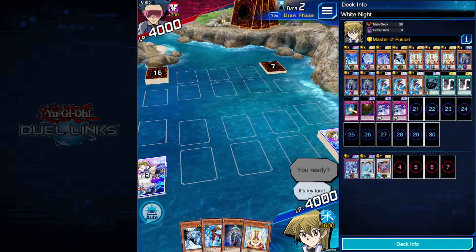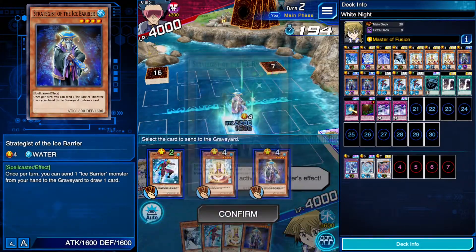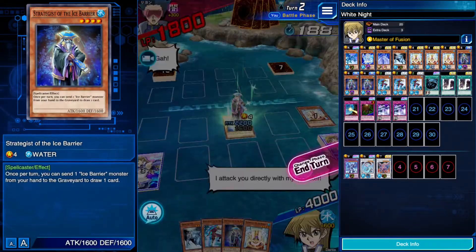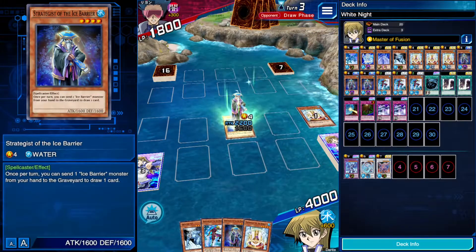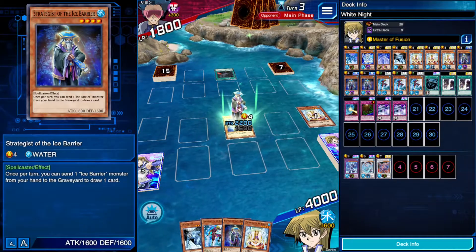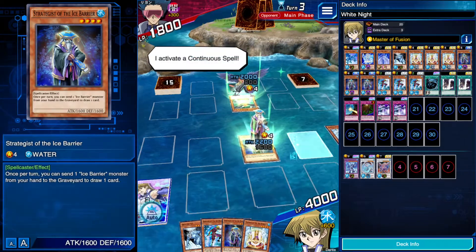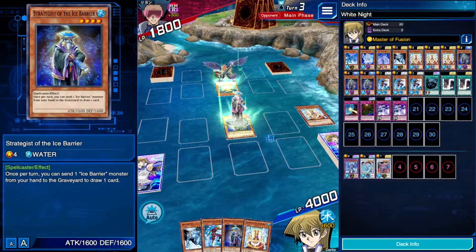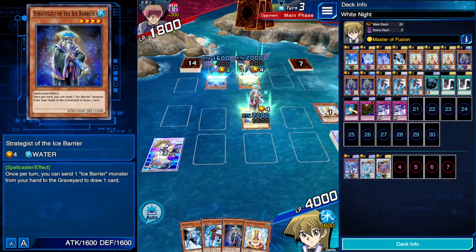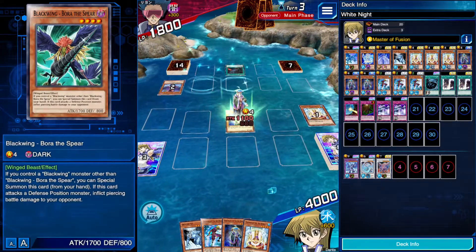Okay, so Antinomy. He ended his turn. We'll summon a Strategist, activate his effect, discarding Pilgrim. Then we'll just attack directly since apparently we're only getting monsters. Black Whirlwind — okay, so he's playing Black Wings. Interesting, I haven't seen that in a while. I activate my monster's effect. I synchro summon a monster — okay, I think we're fine. We'll just let it be.